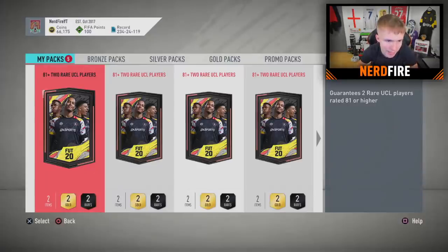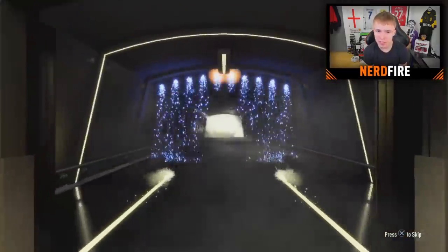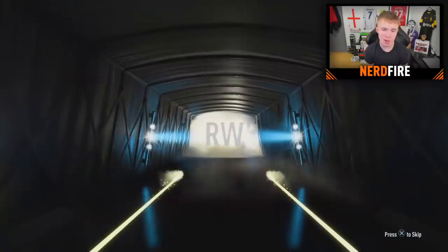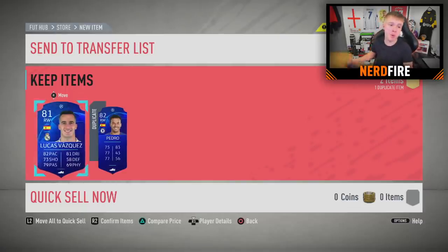Five packs remain. Let's go with this one — can we get ourselves another walkout? We don't get a walkout, we get an 83 or below. Spanish, right wing... is that Pedro again? That's literally the third or fourth time I've packed Pedro overall from these SBCs. And we get Lucas Vasquez — another Spanish right winger. Our first 81-rated player. I knew I'd curse myself when I said that, I just knew it.